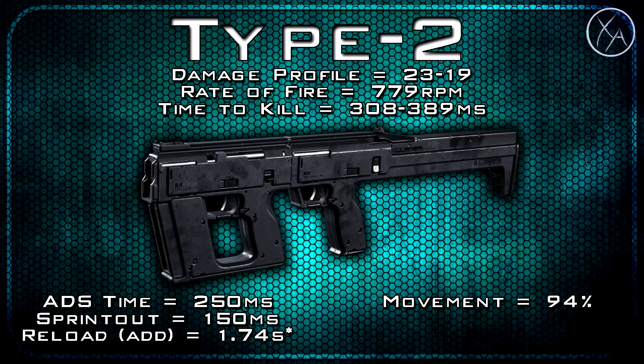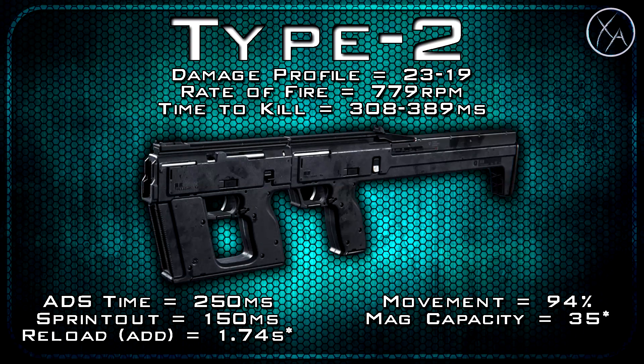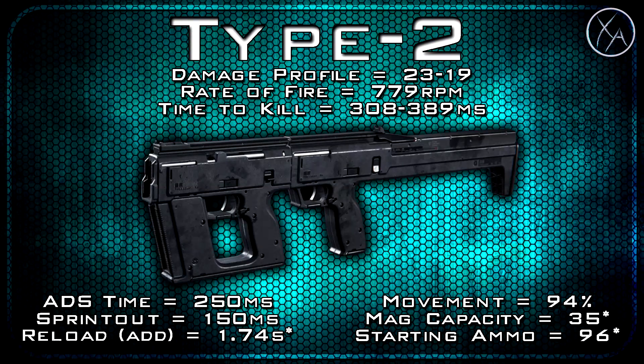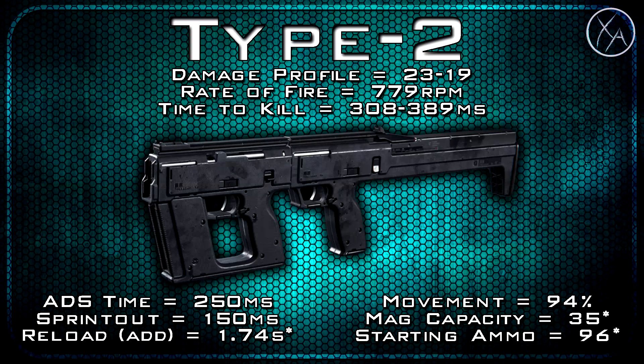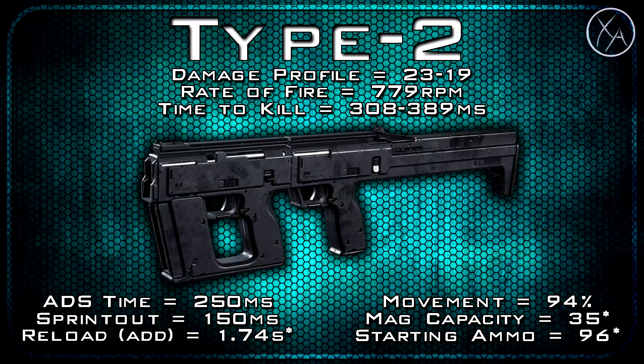Our movement speed is standard for assault rifles at 94%. Our magazine capacity is 35 rounds and our total starting ammo including the magazine is 96 rounds. As soon as you switch over to akimbo mode it doubles your ammo — you get 35 rounds in each hand, and the ammo in reserve will also double. But when you switch back to assault rifle mode it halves that.